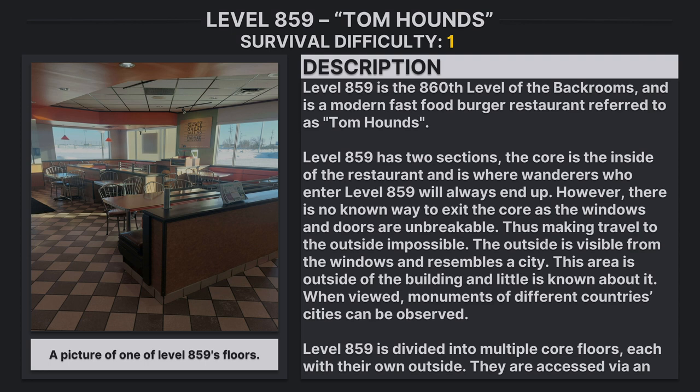Level 859: Tom Hounds. Survival difficulty class 1 — safe, secure, minimal entity count. Level 859 is the 860th level of the Backrooms and is a modern fast food burger restaurant referred to as Tom Hounds. Level 859 has two sections. The core is the inside of the restaurant and is where wanderers who enter level 859 will always end up. However, there is no known way to exit the core, as the windows and doors are unbreakable, making travel to the outside world impossible.